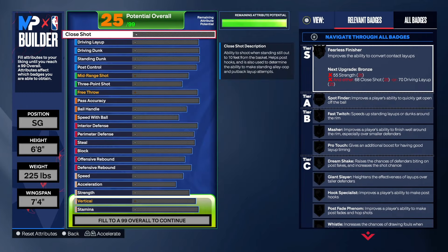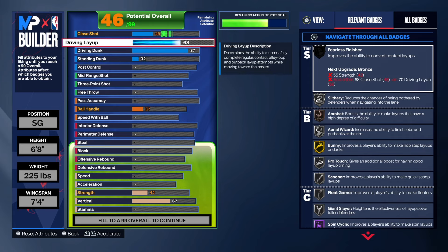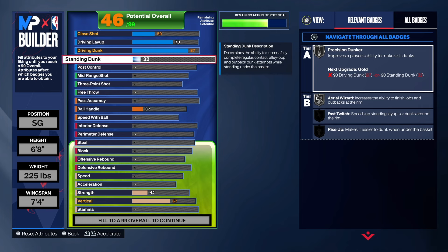With this build we wanted to be able to do a little bit of everything. We have the driving dunk at 87, which does give us silver posterizer. Once we take the vertical up, we get contact dunks. We got gold bunny, hall of fame spin cycle, hall of fame two-step. We got the layup at 70 — I really wanted to get it to 74 to get gold giant slayer, but I didn't have enough attributes left, so we left it at 70.